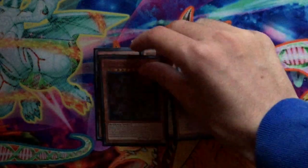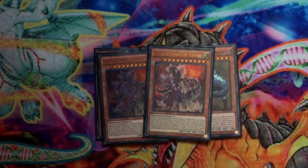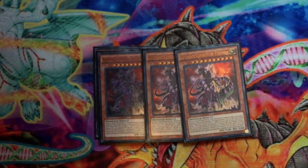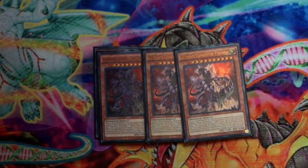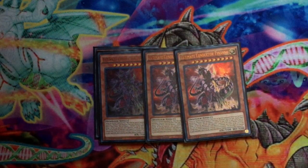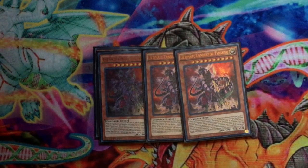Next, your three Ultimate Conductor Tyrano. He's pretty much the power play — he can Pokemon Eclipse your opponent's field during the main phase or during your opponent's turn. Then he can just attack everything, so yeah, not much needs to be said about him either. He's just pretty much one of the main boss monsters for the deck.